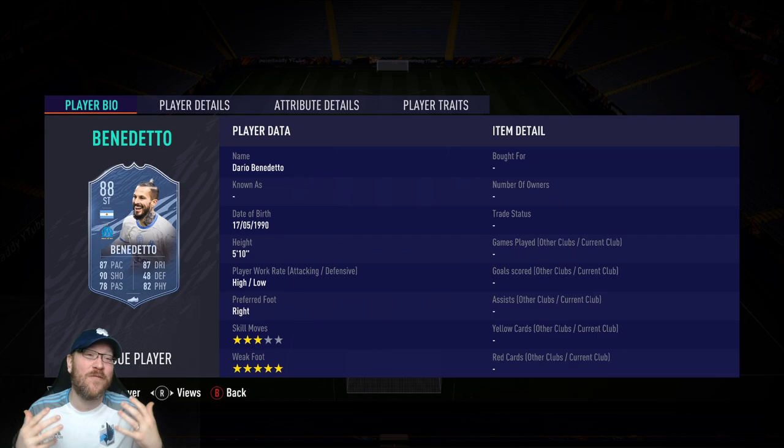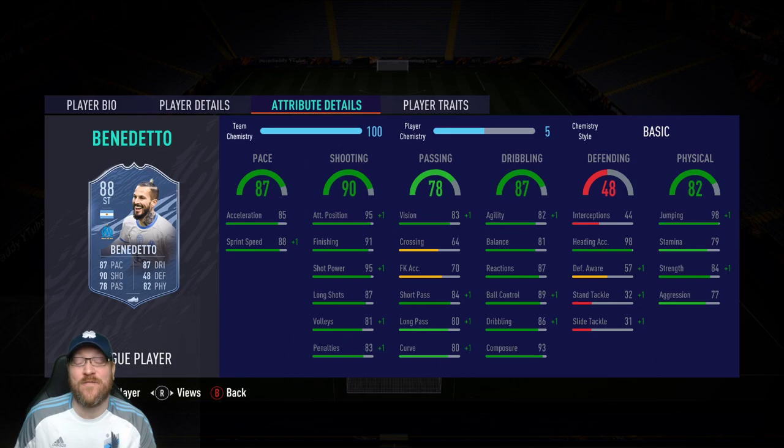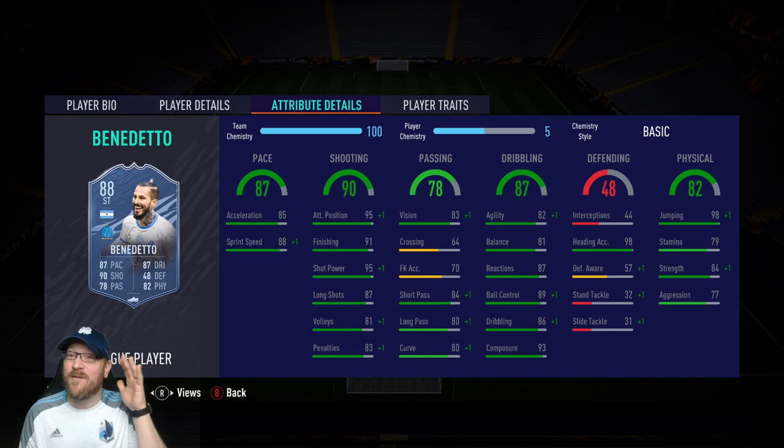If you rely on four-star skill moves — for me personally the main one is La Croqueta — Benedetto can't do that at three stars, but he's got some really nice stats. For chem style, the number one I'd recommend is Engine, to boost his agility and balance a bit since he already has nice shooting stats. If you're okay with agility and balance, a Hunter would also work really well — it'd max out his pace, making acceleration 95 and sprint speed 98, which is a great option especially with the five-star weak foot.